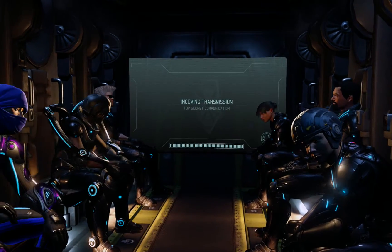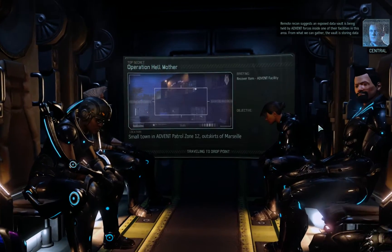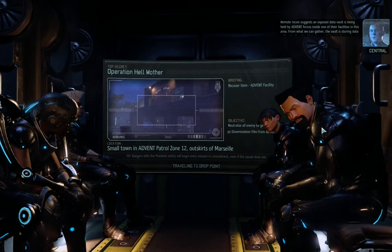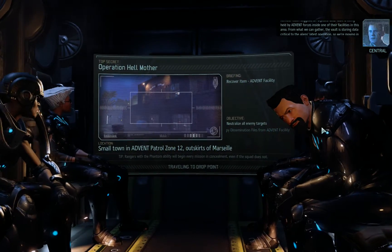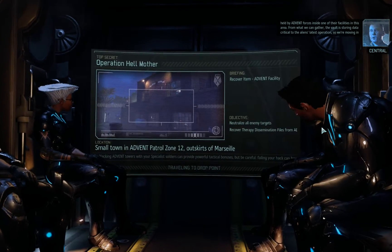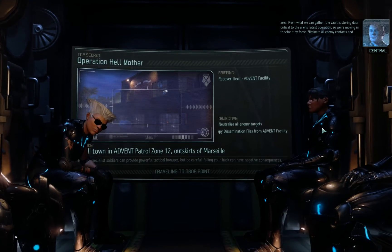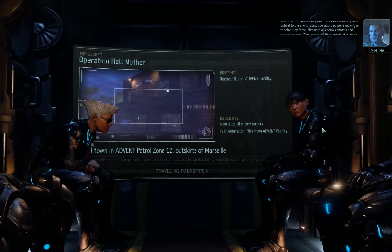Skyranger — Squad Green to deploy! Remote recon suggests an exposed data vault is being held by Advent forces inside one of their facilities in this area. From what we can gather, the vault is storing data critical to the alien's latest operation, so we're moving in to seize it by force. Eliminate all enemy contacts and secure the area. Take control of those assets at all costs.